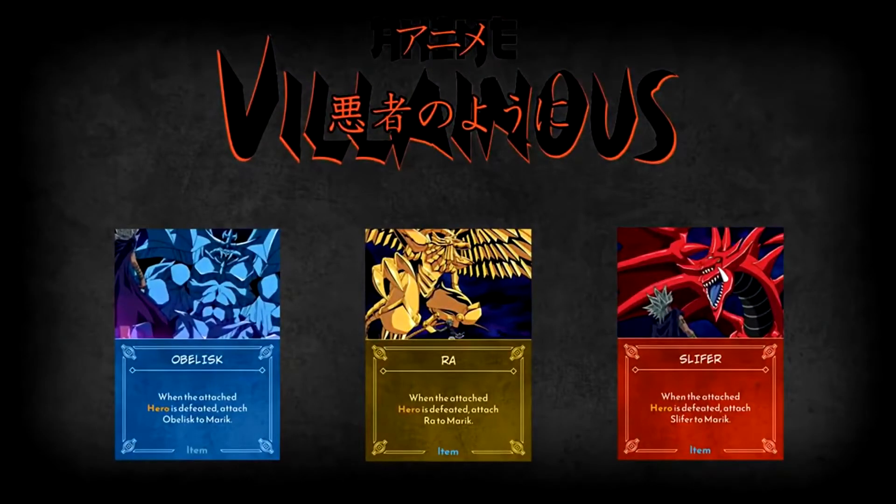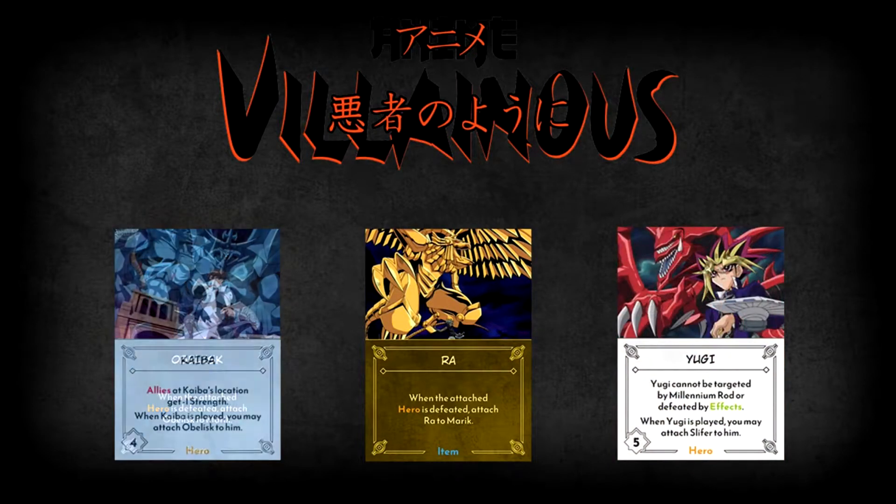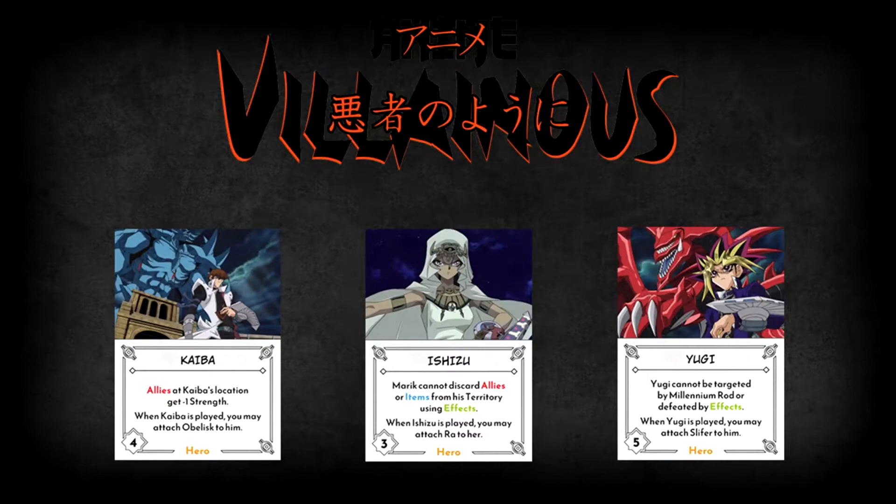Let's go over how exactly you'll be gathering the Egyptian God cards, as that is the crux of Marik's gameplay. In Anime Villainous, the Egyptian God cards aren't cards at all — they are tiles that start to the side of your territory. Each Egyptian God card has the same wording on it: to attach the Egyptian God card to Marik once you defeat the hero that the god card is attached to. There are three specific heroes in Marik's fate deck that can attach the god cards to themselves: Yugimoto, Seto Kaiba, and Marik's own sister, Ishizu Ishtar. When any of these three cards are played to Marik's territory, the person playing them has the option to attach the respective god tile to that hero — Slifer goes to Yugi, Obelisk goes to Kaiba, and Ra goes to Ishizu. Each of these heroes also has their own unique abilities to add more trouble to Marik's goals, making them a major pain to deal with.